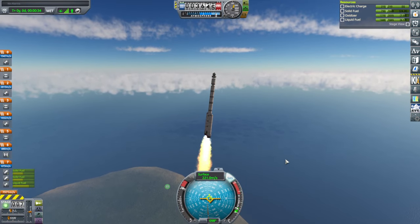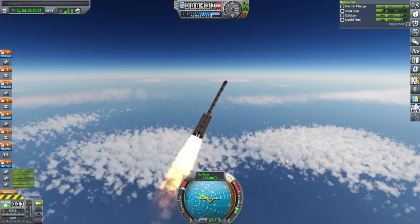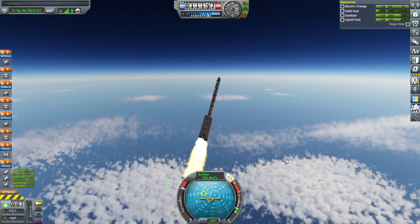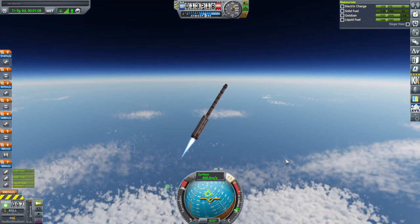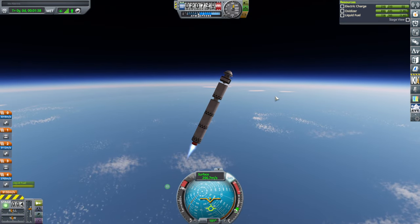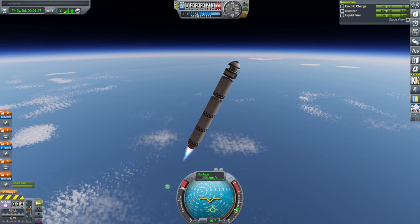It feels very precarious right now. This rocket always wants to flip like this. Moving the two boosters helped a little, but it'll probably flip more once we separate them. And it did — we're in bad shape now. Yeah, this install is meant to be quite a challenge for me, and it sure is.